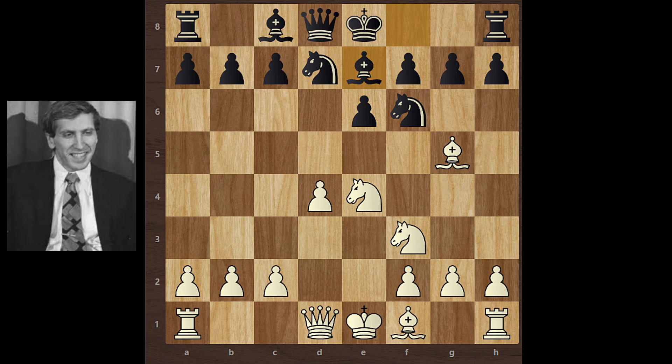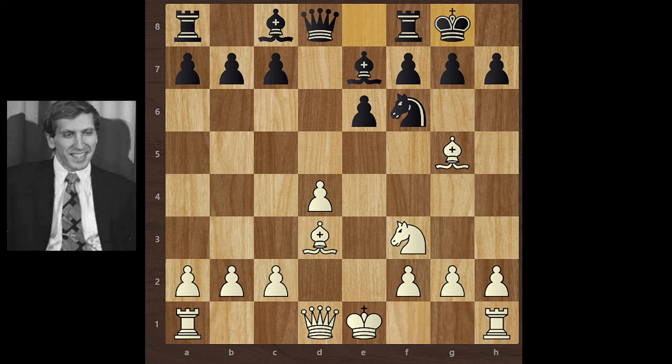Bishop e7 unpins this knight and prepares for castling. Bobby Fischer exchanges his knight — knight takes knight and check, knight takes knight, bishop d3, and black castles kingside.